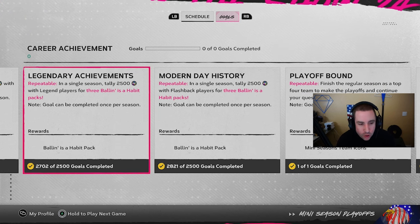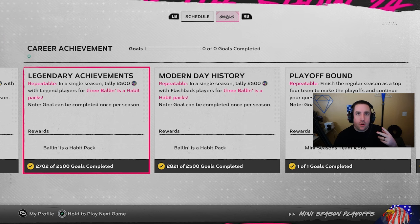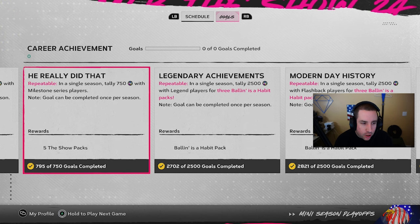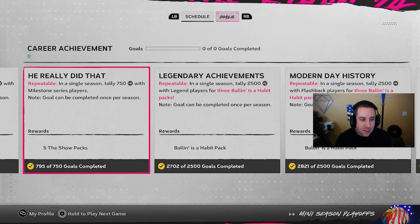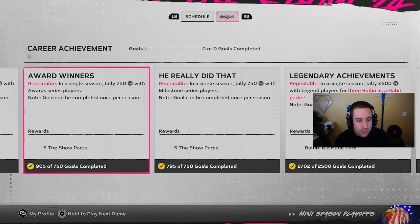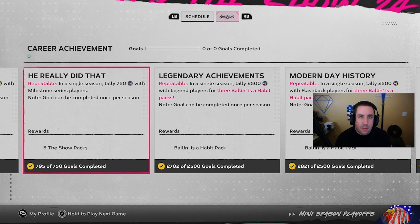2500 PXP with legend players - think Babe Ruth, Honus Wagner, George Brett, those type of players. Brandy Johnson is also a legend to look for. Tally 750 PXP with milestone series - just search milestone series players and you'll find those guys.